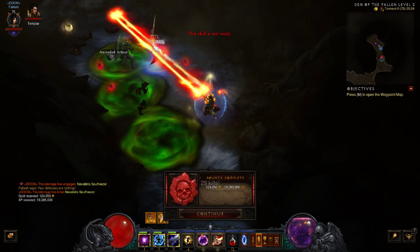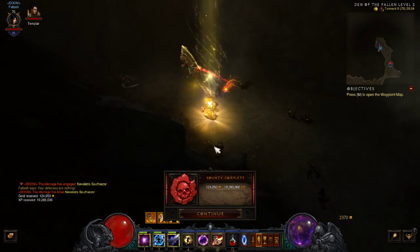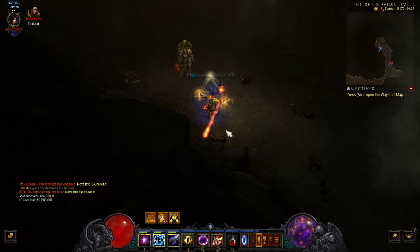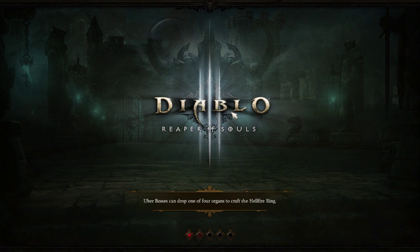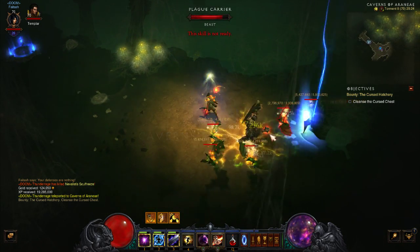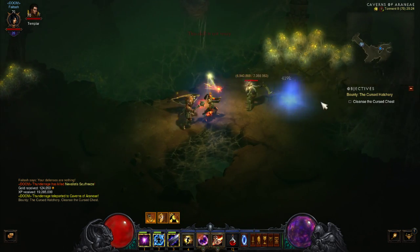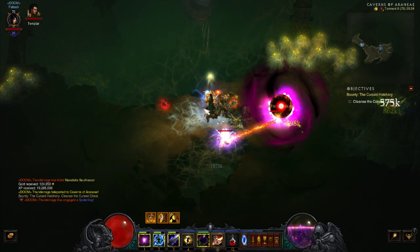Not ready yet. There we go. All done. Two bounties down. Let's head to Ghost Hatchery. The other reason why we've popped the difficulty up to Torment 2 is I was told there's a 50% chance in the final stashes of bounties on Torment 2 for getting one of the uniques. And that's entirely what we're here for, because we're after that Ring of Royal Grandeur. It's going to be awesome — it's going to make us even more burny.